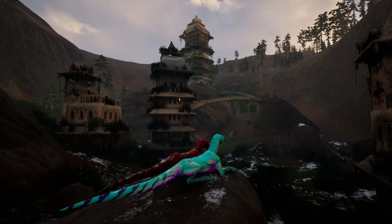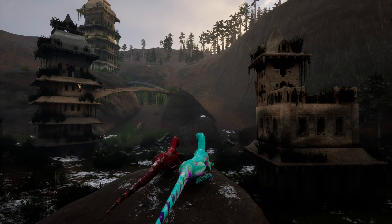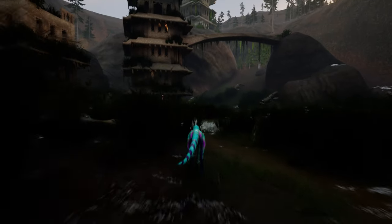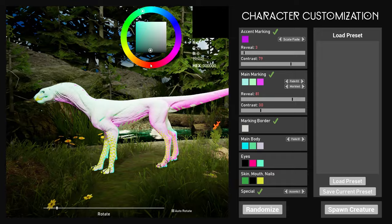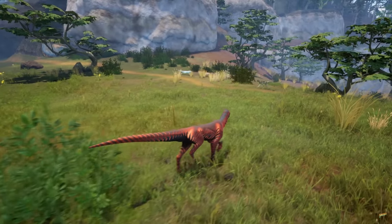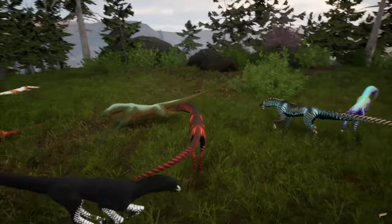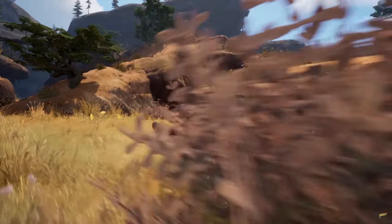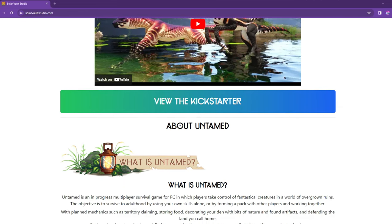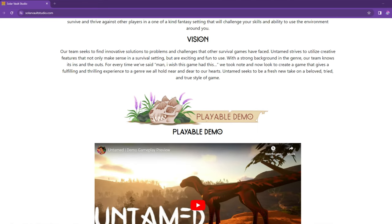A little bit about the game: it is planned to be a multiplayer survival game where you play as unique creatures living in a world of overgrown ruins. You can customize your character with unlimited color combinations and a marking system. The aim of the game is to grow, form packs or herds, and defend your territory. Planned mechanics include territory claiming, food storing, decoration with bits of nature and found artifacts, territory defending, finding treasures that increase your stats, and fighting world bosses.